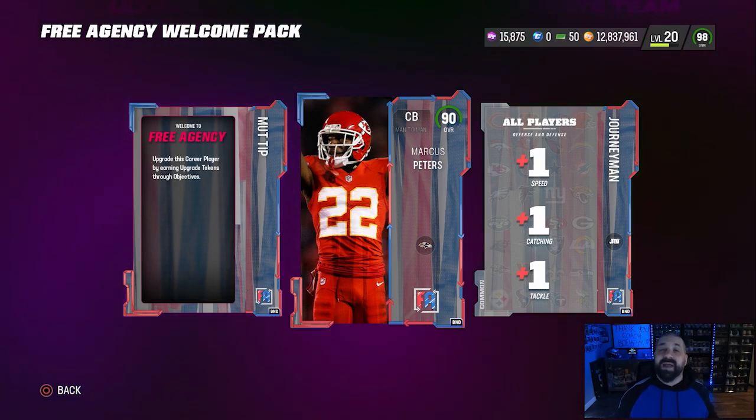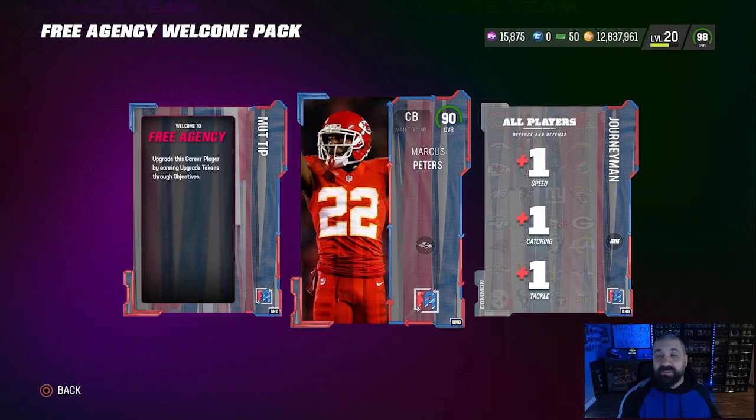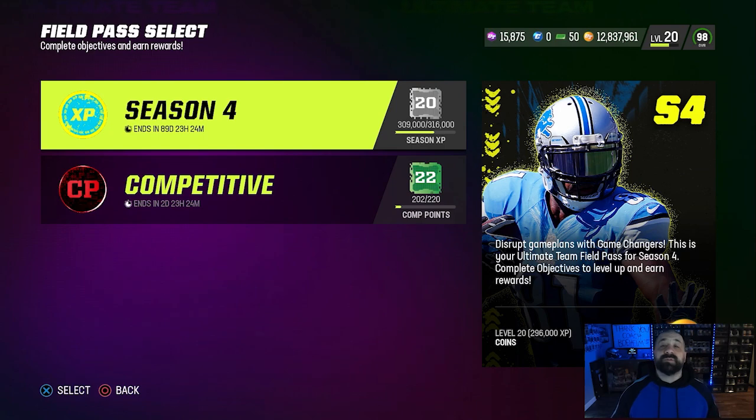Once you finish the solos and still have more stats to accumulate, you'll need a free agent card in your lineup. The other good news is you can get the 90 overall Marcus Peters for free to upgrade, and you'll also be able to get a free 96 overall free agent card from the solos — so you're essentially double dipping. Let's talk about it: head over to your Season 4 Field Pass.